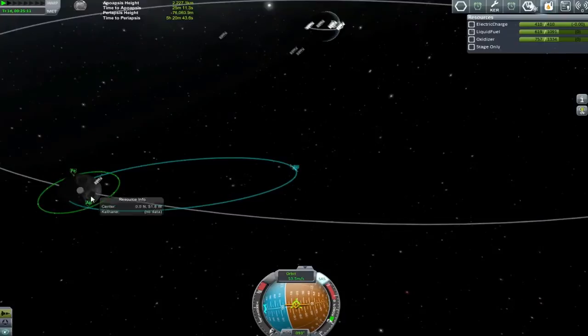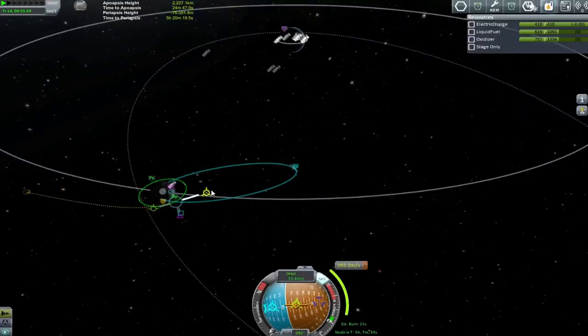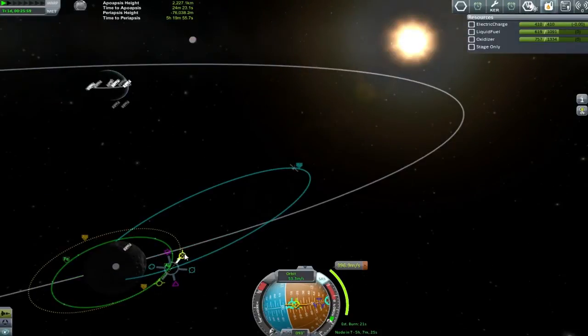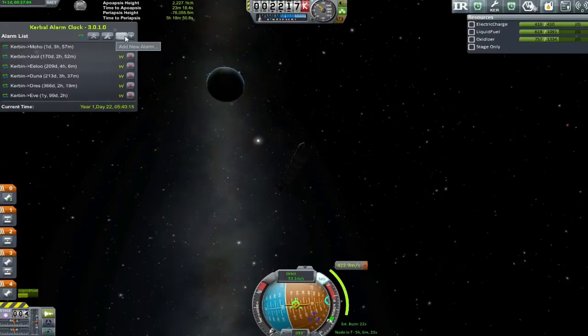But that's all right — we'll just wait some time and sort out some manoeuvre nodes. I go down and find the bit where I'm going to cross the projected path of where I'm supposed to be, and then spend a lot of time mucking around with the manoeuvre node trying to get it to match up exactly. I realise I'm a little far out of the plane to do this properly, but it's okay — we'll get the periapsis in place and then tweak our apoapsis to give us the right place.